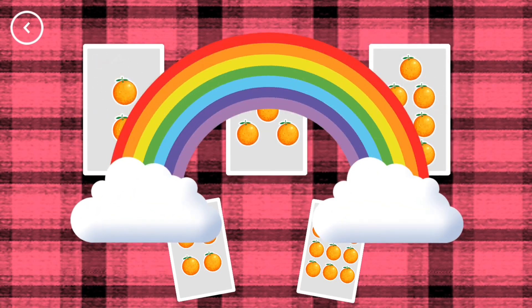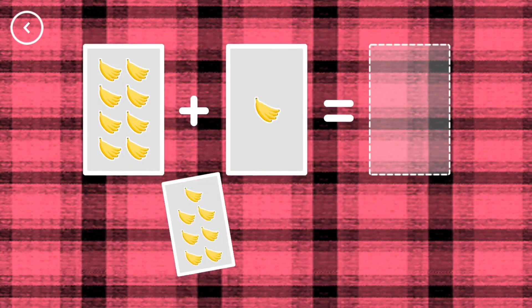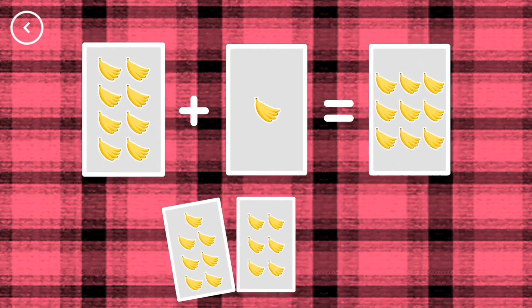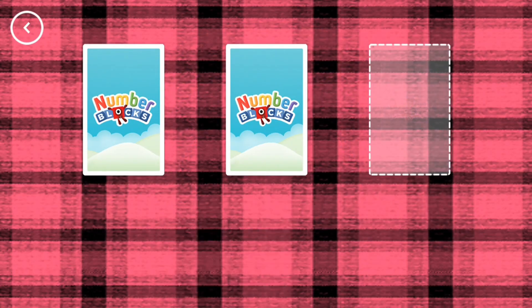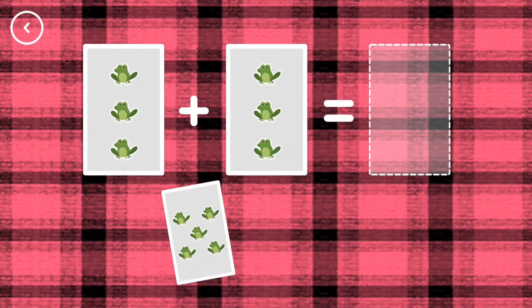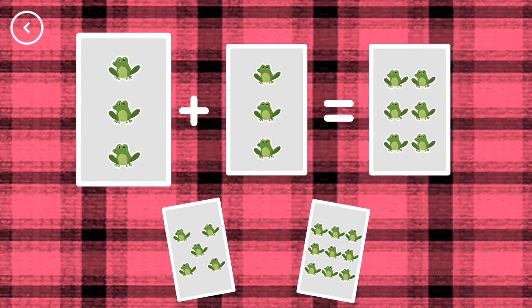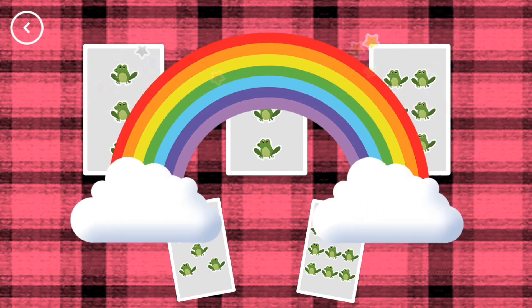Correct! Nine. Eight plus one equals nine. Yes! Six. Three plus three equals six. That's the correct answer.